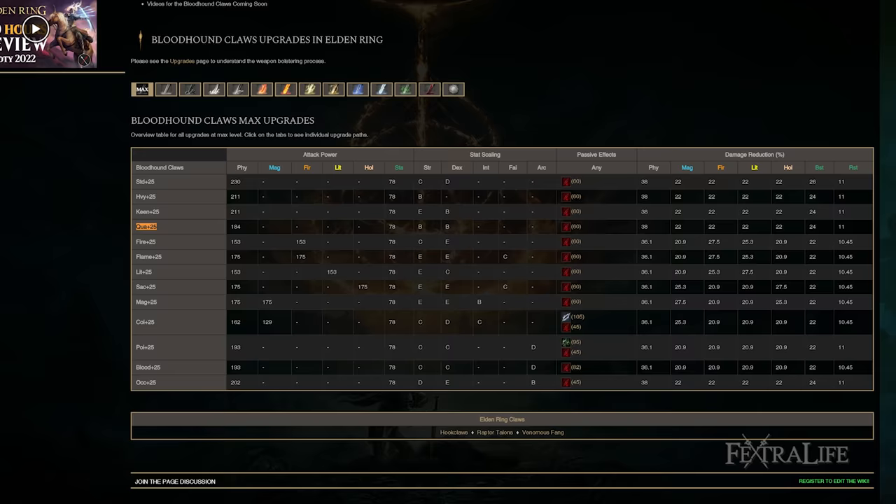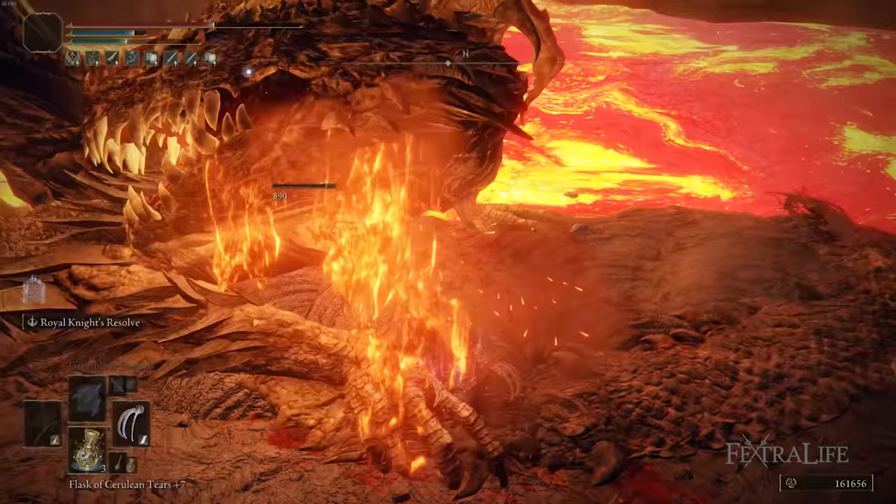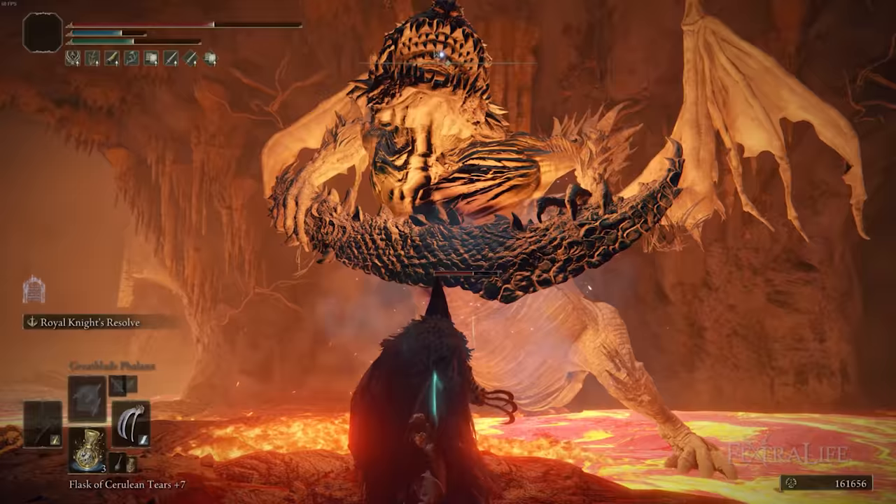You can also play this as a quality build by setting the quality affinity on the weapon to get even more damage so that when you buff with Royal Knight's Resolve, you'll increase your damage even more. However, I find that the Frostbite status effect outweighs the extra damage from a quality build. Nonetheless, that option exists — just put points into Strength and Dexterity and not worry about Intelligence.